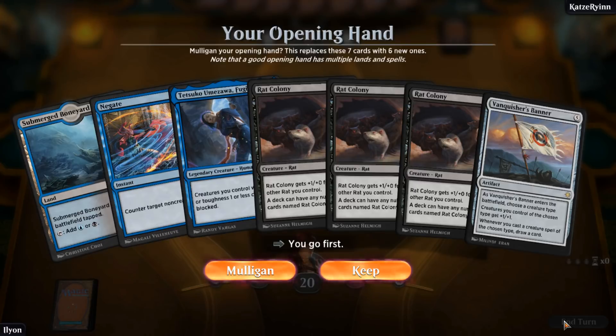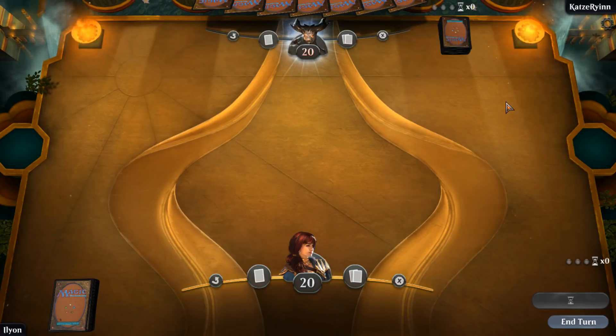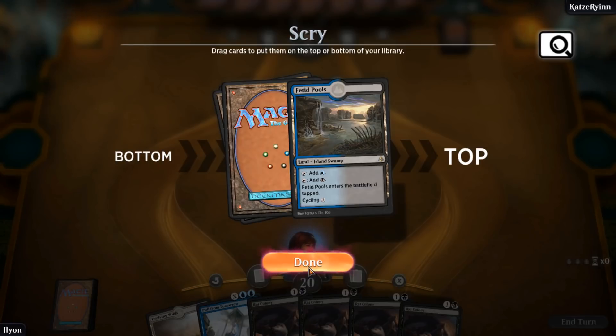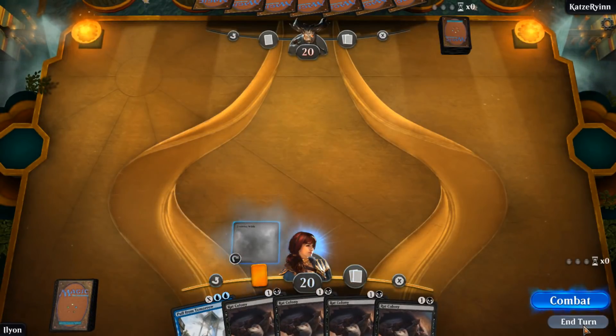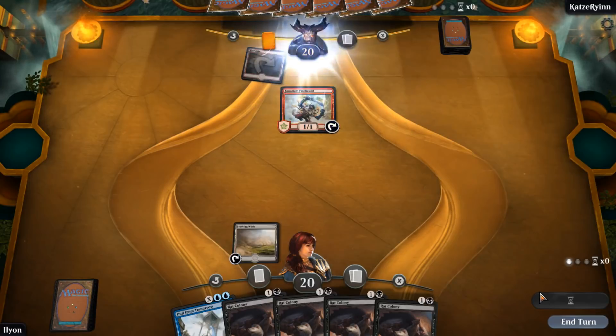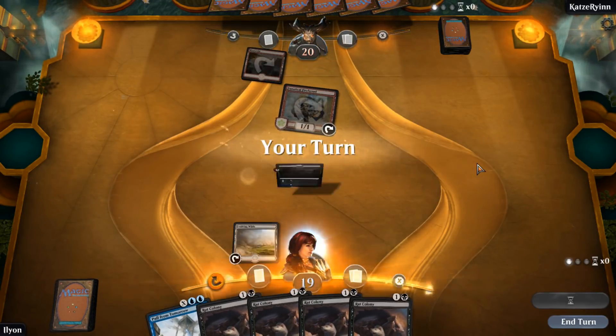Oh no, this one's so close to being good. I have 21 cards — I just don't think I can do it, not if I'm on the play. If I was on the draw, maybe. At least we mulligan fairly effectively. If we end up with two or three rats we're in pretty decent shape — they add up very quickly. Do I keep this one and hope that I draw another land? I'm going to be able to scry. I think I do. This is clunky because we have Evolving Wilds but we can't use it.